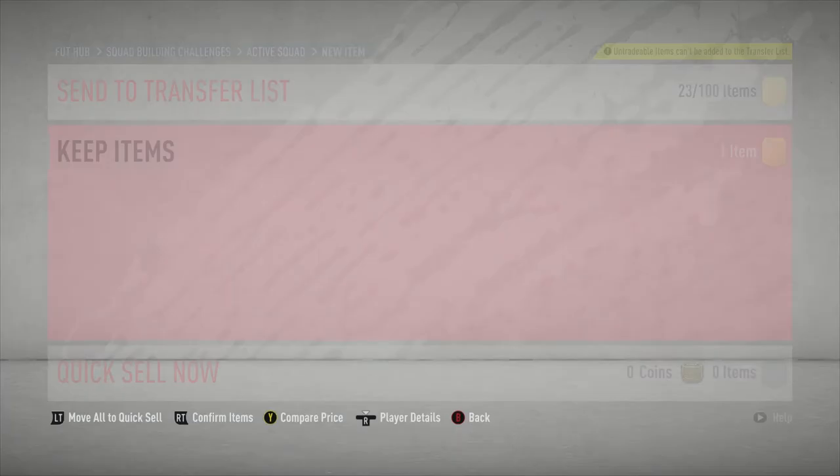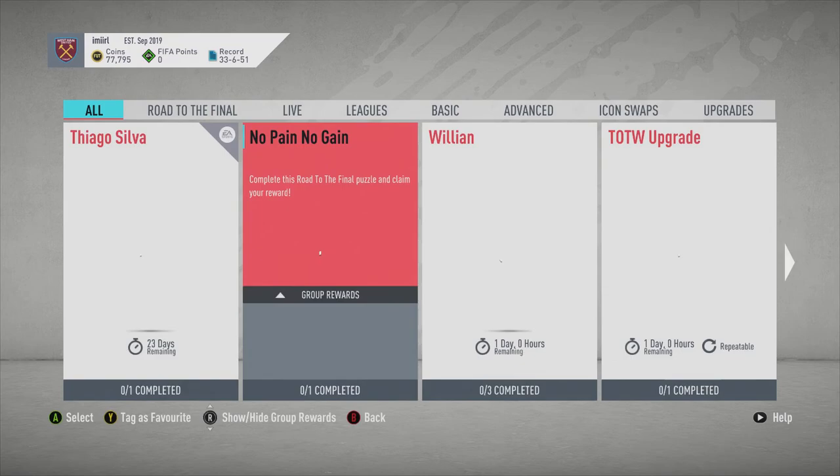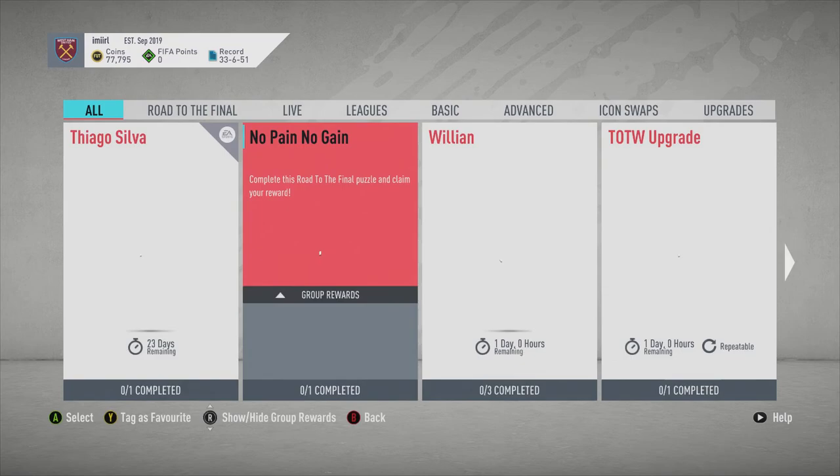Didn't seem to walk out at all, but hey, we'll take that. So that is it for this episode. Hope you guys enjoyed it and can use these players in your teams, because it was relatively cheap to build. Thank you for watching — please leave a like, comment ways I can improve, and subscribe if you're new.